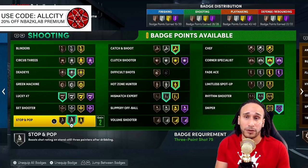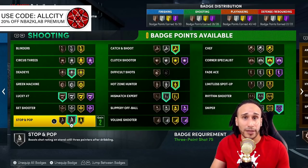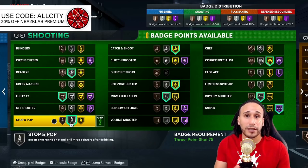Stop and Pop is recommended at Hall of Fame or Silver — Silver is a great value at two badge points. Hall of Fame gives a great return on investment. The key is that Stop and Pop has a play-style requirement: dribbling back from the right hand to the left hand, then popping. Corner sitters or players who spot up at the hash won't activate it, so make sure it fits your play style.